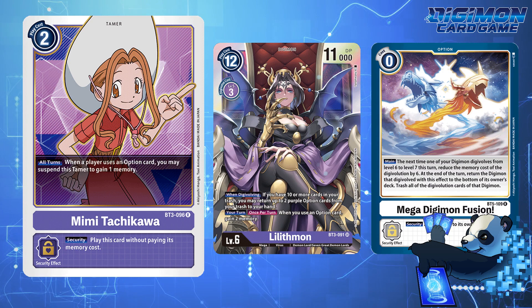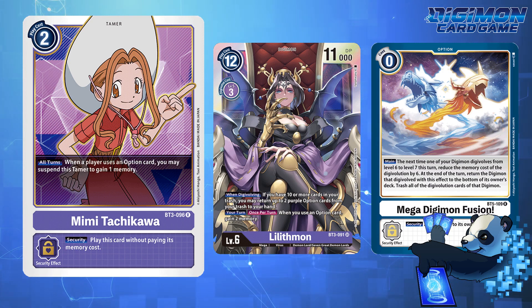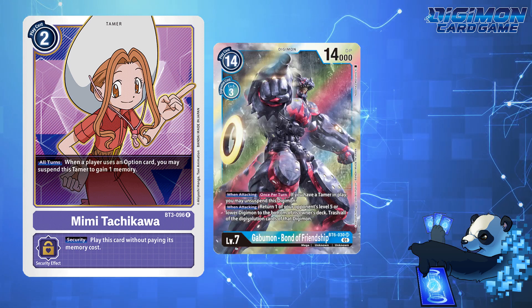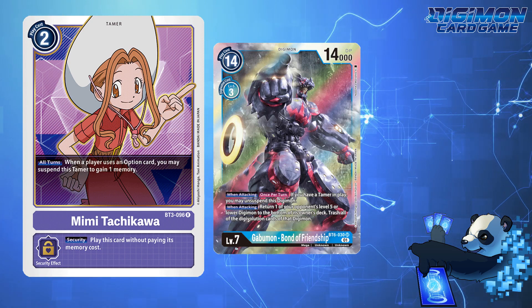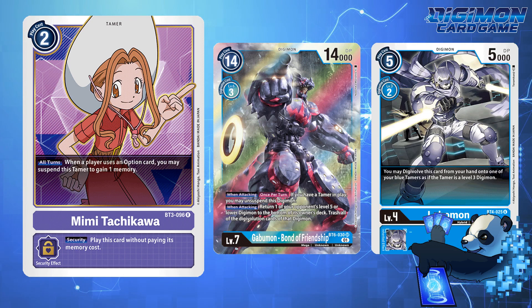In all honesty, Mimi Tachikawa has some untapped potential in other decks, and splashing her in any other deck can have hilarious countermeasures. When played against a Gobomont Bond to Friendship deck, your opponent can't necessarily bond, then Spark to go into Lobo. Mimi just counteracts their Hammer Spark.